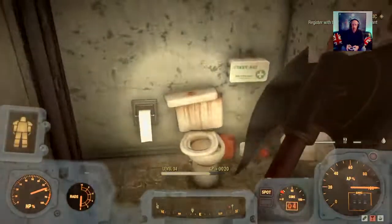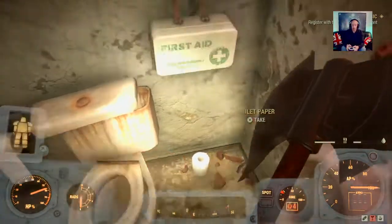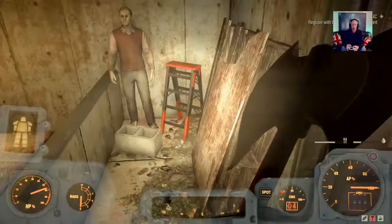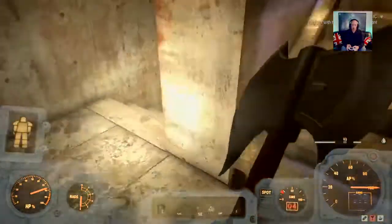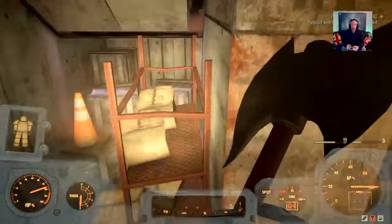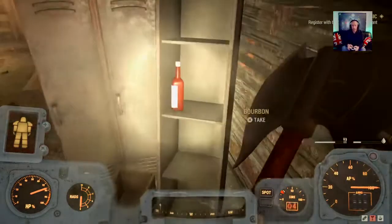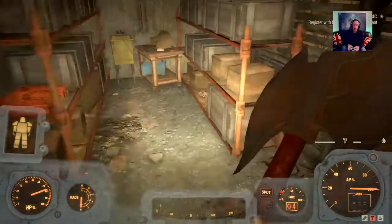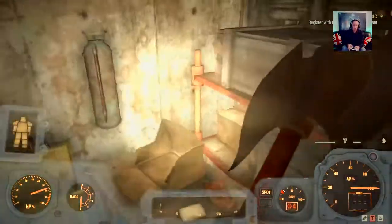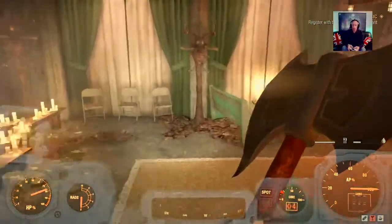There we go, we're in the toilet — which looks pretty boring doesn't it. Just pick up anything that's useful. This is where you're going through here — it's like a secret. You are going to need that two-star lockpick guys, otherwise you're not going to get in here. That's why I'm doing this live — a lot of the players that do this are over level 50 and have absolutely everything, so they forget if you're like level 10 you won't have the lockpick perked.